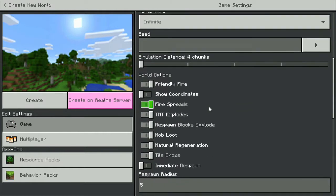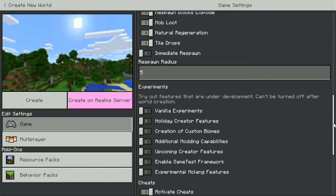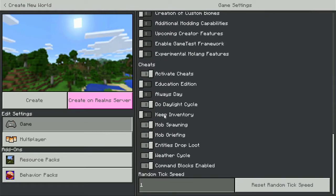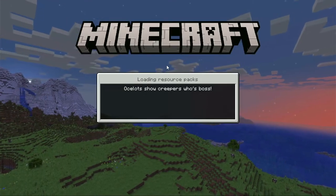We want to fly around, so we don't need any maps. Show coordinates on, and then obviously leave everything else as it is. Let's jump straight into this and have a look and see what we get.